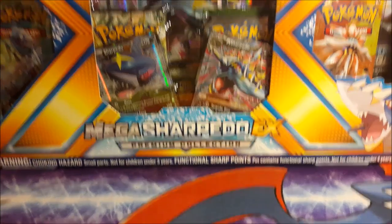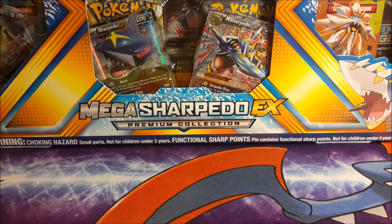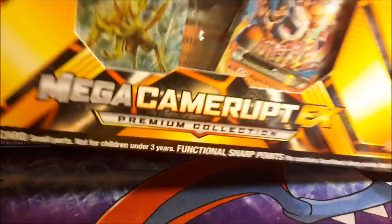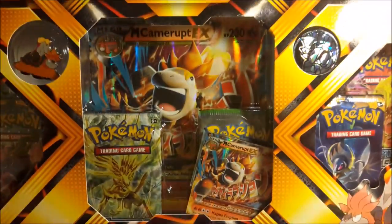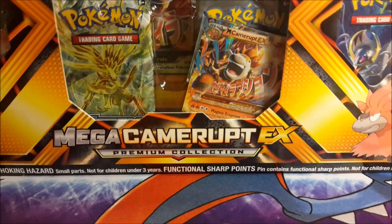We have the Mega Sharpedo box, as you can see here. I think Target releases them tomorrow or today — one of those days, a little bit earlier than everywhere else. I think everywhere else they release April 7th, so I found them just a little bit early, nothing crazy. You can see the Mega Camerupt up here too — somehow it fell behind the other box.